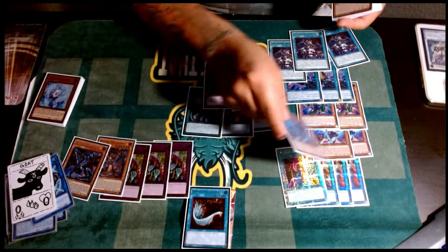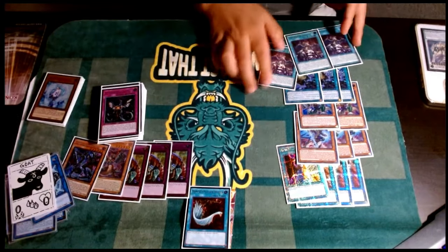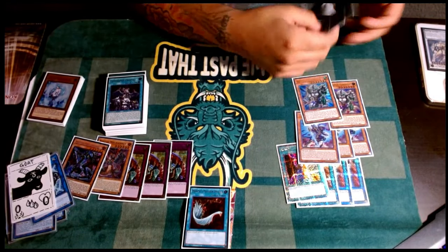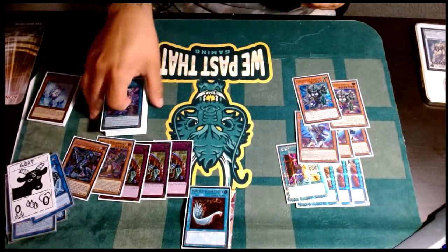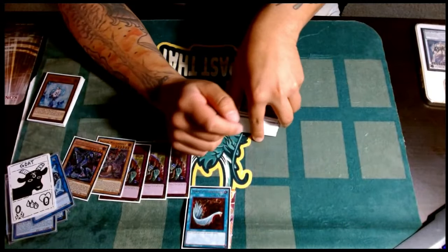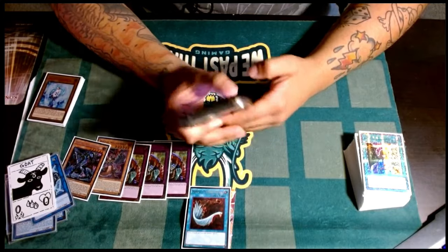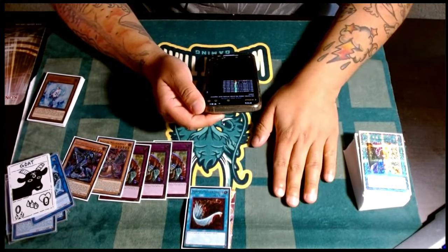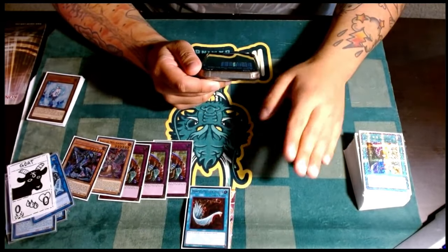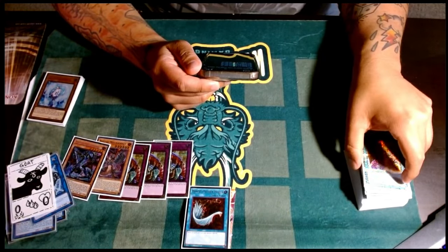This was the deck I played today and I think I did well. The one loss I had was uncontrollable — game 1 I had a misplay but we went over it and he told me it didn't really matter. Game 2 he opened better than I did. For my matchups: round 1 versus Tenpai, lost dice roll, 2-0. Round 2 versus Tenpai, lost dice roll, 2-1. Round 3 versus Snake Eye, lost the dice roll, 2-1. Round 4 was versus Purely, 2-0. Round 5 was versus Snake Eye, 2-0.